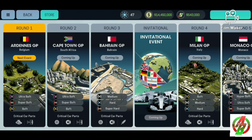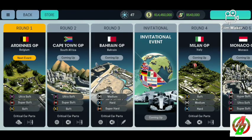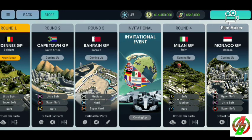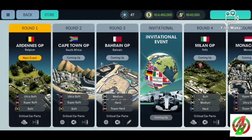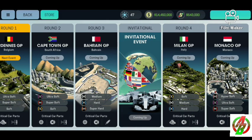As you can see, they use ultra soft tyres — similar to Formula One, but this game is better because you have critical parts, as shown at the bottom. There are five rounds, and Monaco, Bahrain, and Italy are all here — just like the normal Formula One calendar. It's a cool game.